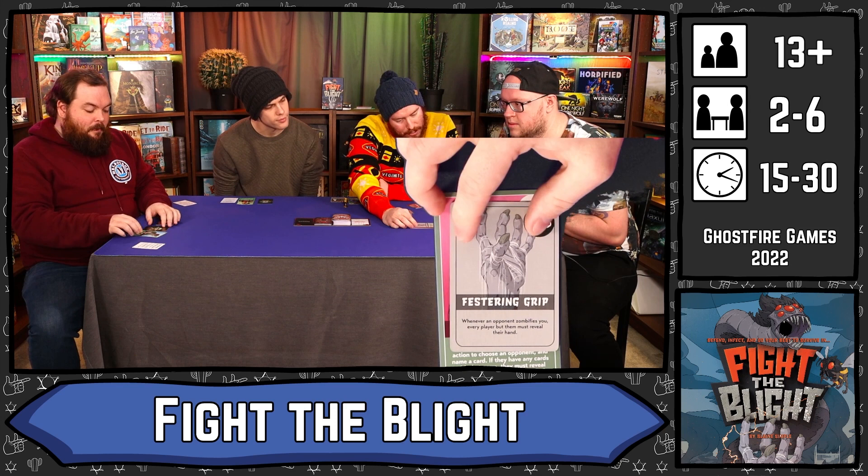When you get revived, you discard all red cards that are in front of you — gone. But you do keep death cards, which means you might still have some skulls to quickly turn you back into a zombie. Also, when you turn someone into a zombie, they flip their card onto the zombie side and they flip their festering card — everyone has their own special festering card. For example, Tom's festering card says: whenever an opponent zombifies you, every player but them must reveal their hand. So there are special abilities that will happen to the other players.